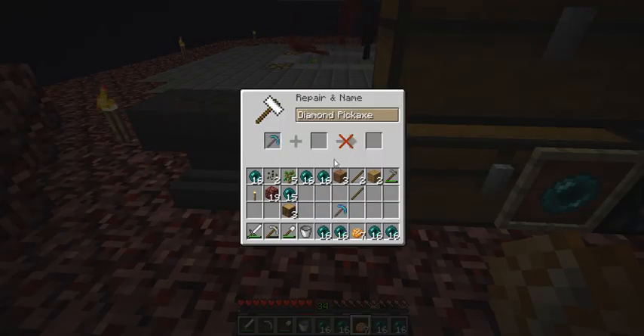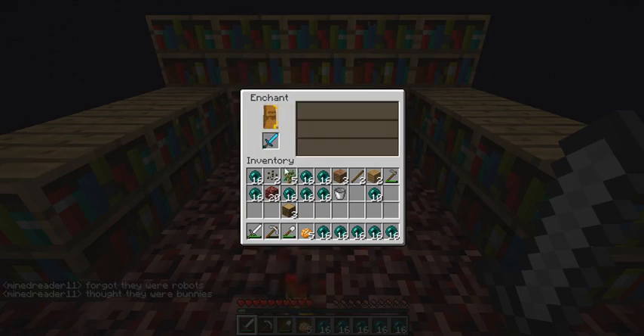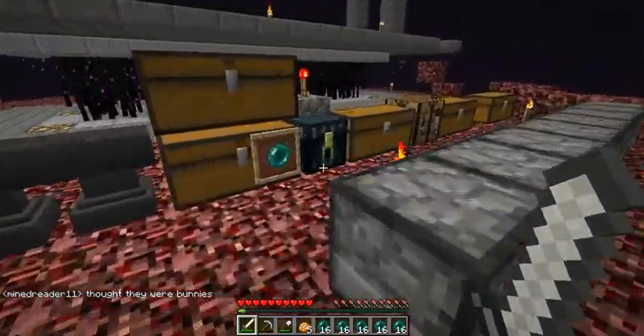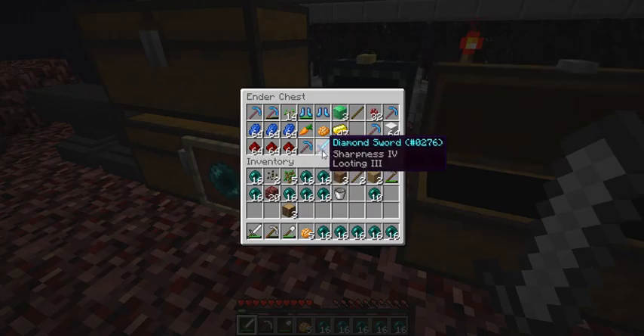Okay, now let's combine these two picks right here. Too expensive — wrong way. Let's go to level 34. Can you rename this sword? It's too expensive — no, level 37. Well, be right back again. Okay, now let's go ahead and enchant this sword. Let's see what I get — damn it, I'm out of lapis. Sharpness four, looting three. Not bad. I can combine it with something else and get something good too.